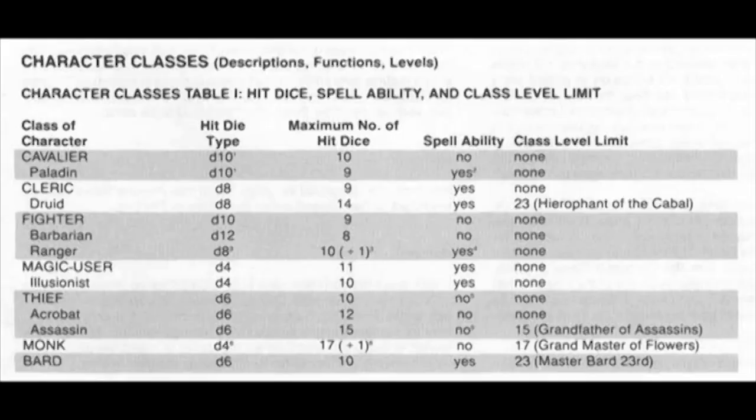Now we're going to look at hit points. Here's a chart from Arcana on page 12 titled Character Class Table 1: hit die, spell ability, and class level limit. You can clearly see the hit die by class and the maximum level for each class. Below the chart is a footnote that explains bonuses — for example, a monk starts with two four-sided hit die, that's 2d4, and then once you level you only go up by one d4 after that. Everyone knows the magic user has the lowest hit die, d4, in the game, while the barbarian rolls a d12, making him the highest hit die in the game as far as characters go.